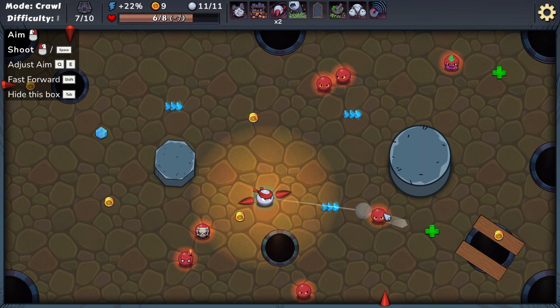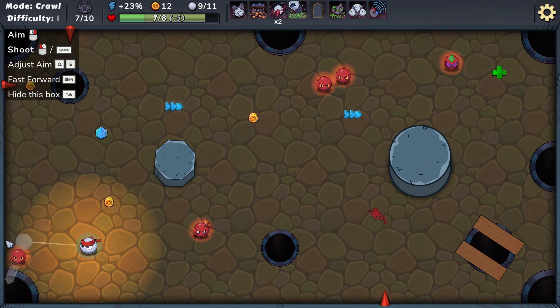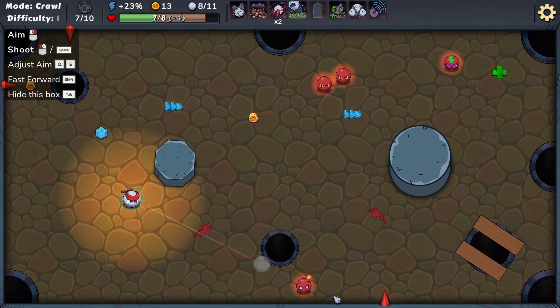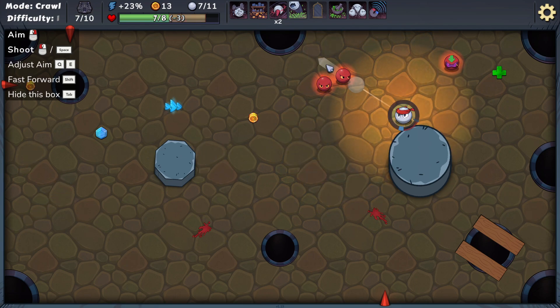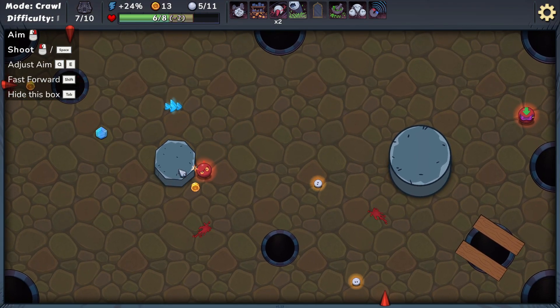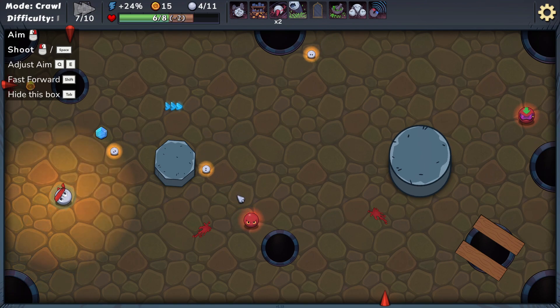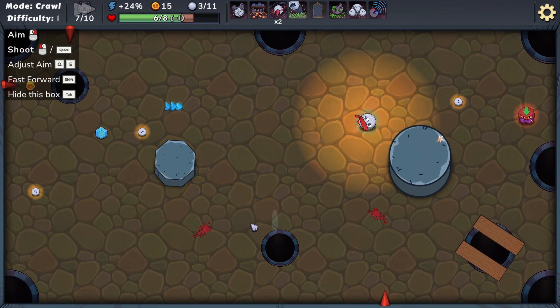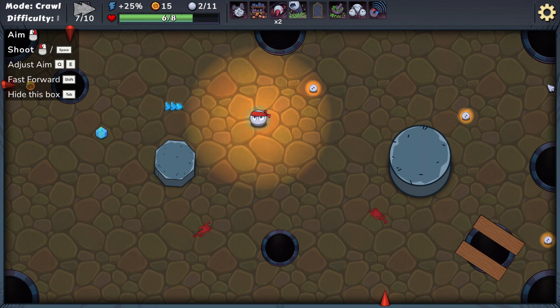There we go. Alright, that didn't work, did it? Damn. There we go. Alright, yeah! And that's it — I should've got that thing. Alright, opposite shop. Are we spiking any game? Bam, bam. Okay. There, that's it.